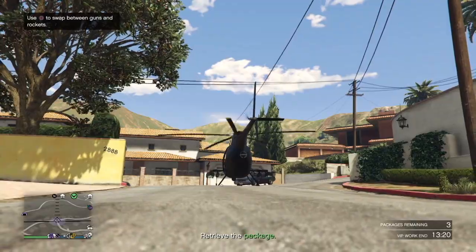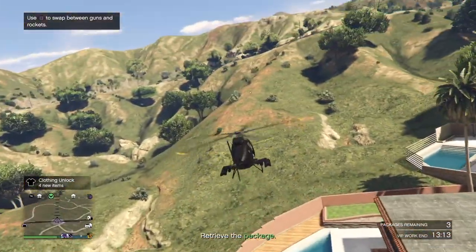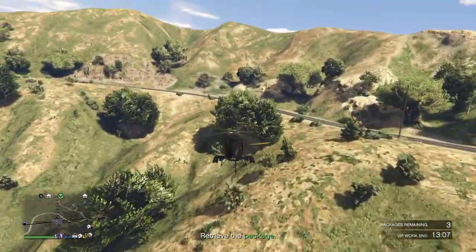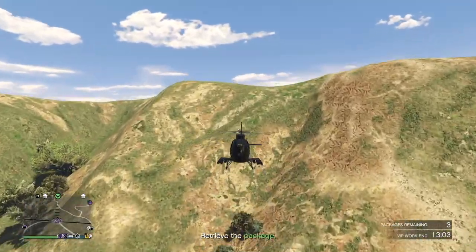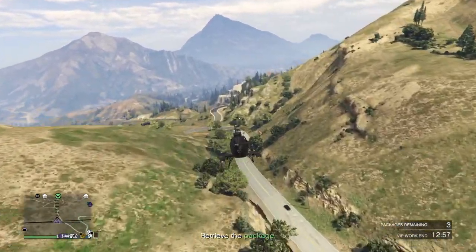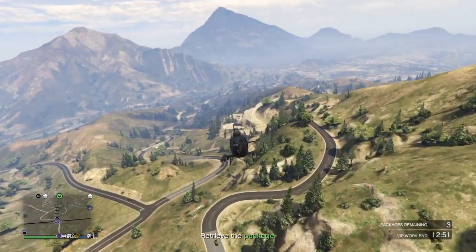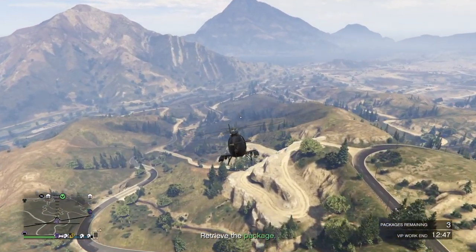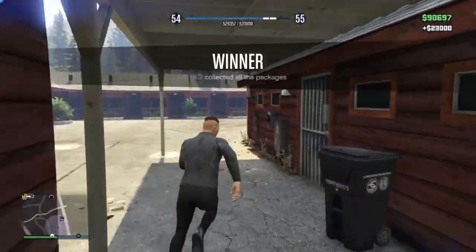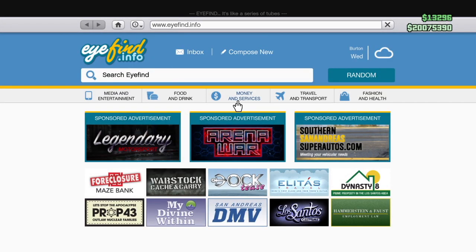For these missions it's easier to have a helicopter. There are places across the map to get them for free: the helipad near the docks, LSIA, or if you're a high enough rank you can call Merriweather, request a helicopter pickup, kill the pilot when it arrives, and take it. Once you're done with both contact and VIP missions you can make tons of money. As you can see here, I clicked the last package and earned $23,000 in about five to seven minutes — very easy.